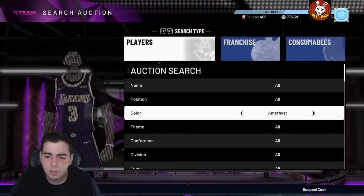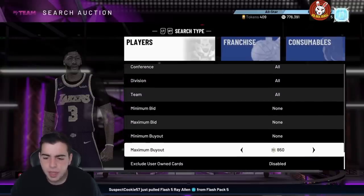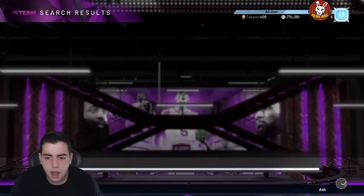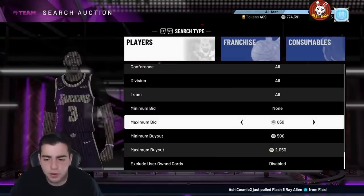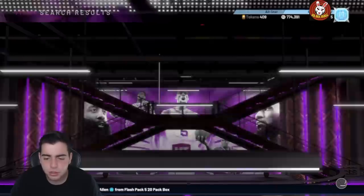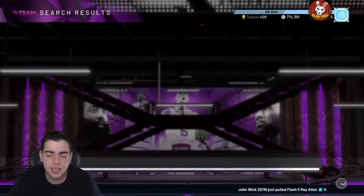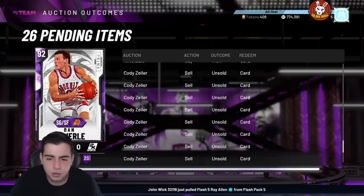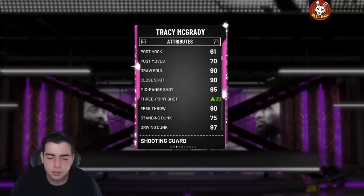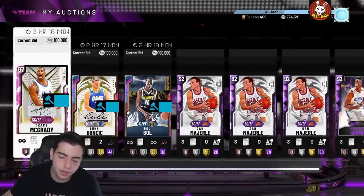The last filter I want to cover is the Heat Check filter — it's honestly still good. I don't know why heat checks are so expensive, but people throw them up for cheap. I personally throw heat checks up for like 1,500 when I pull them from packs, so other people do the same. This filter is really good, especially if you need that collection done. That's all I've got for updated snipe filters — hope you guys enjoyed. We'll have market talk after this, so stay tuned. Have a good one, peace.